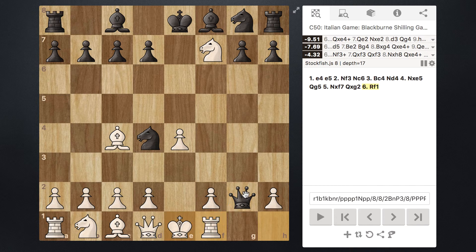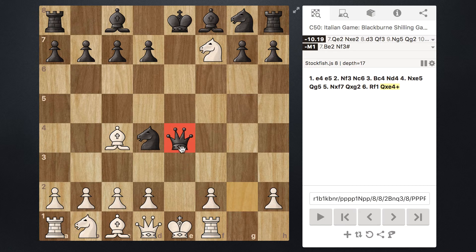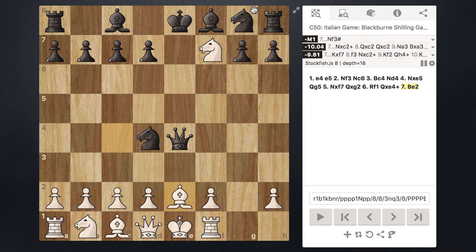However, what Black can do now is take their Queen and capture on e4 with check, checking the King. White is now in a world of trouble — they have to get the King out of there. You can't move it up, so we need to block it somehow. We really don't want to block with the Queen or else we're just going to end up losing a Queen — the Knight's going to capture it. So what we can do is just move our Bishop over here and block.